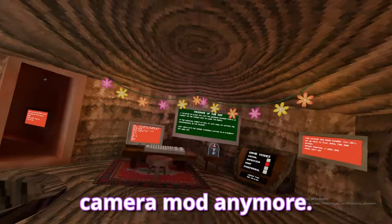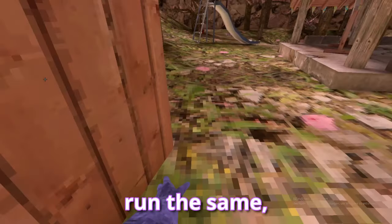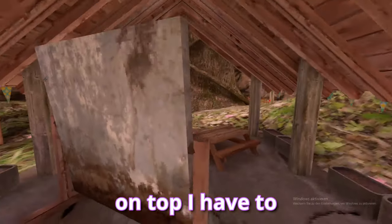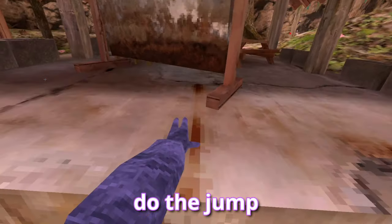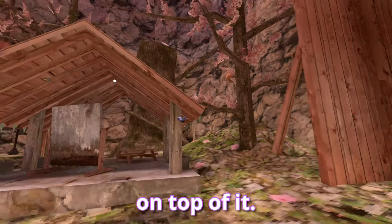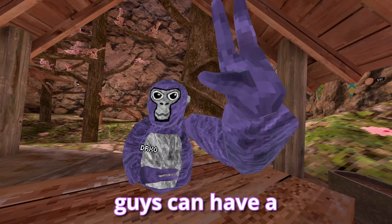Now we're back in the game and we don't have the camera mod anymore. I can still run the same and jump the same. Here is the main speed boost check — I can just barely tap the top of that. But if you have speed boost, you can jump on top, and for me to jump on top I have to crouch jump it. The VR view should have shown that I did crouch. As you'll see, I can just barely tap the side of that — I can't go on top of it. I then restarted my game and put back the camera mod so you guys can have a good view again.